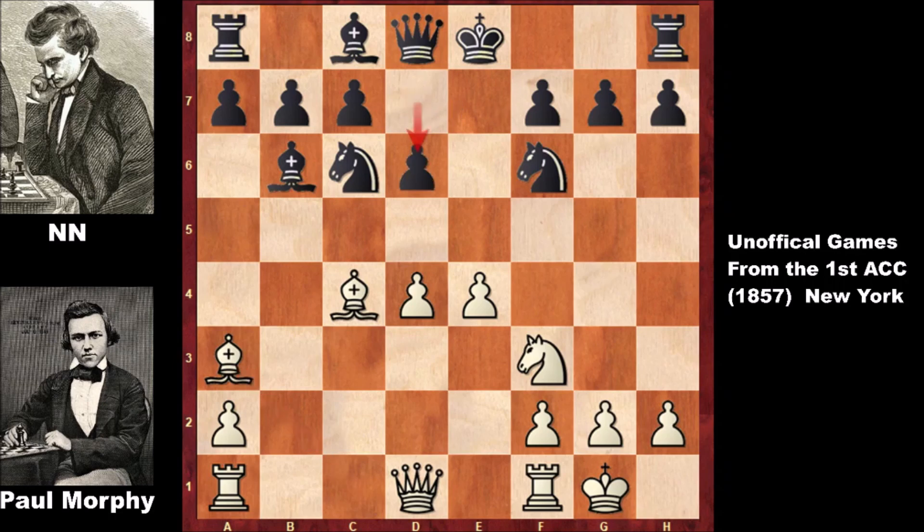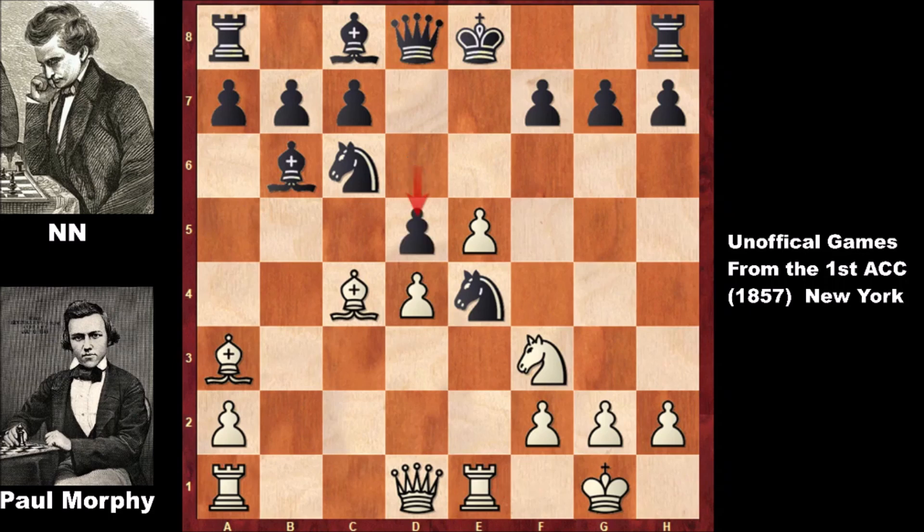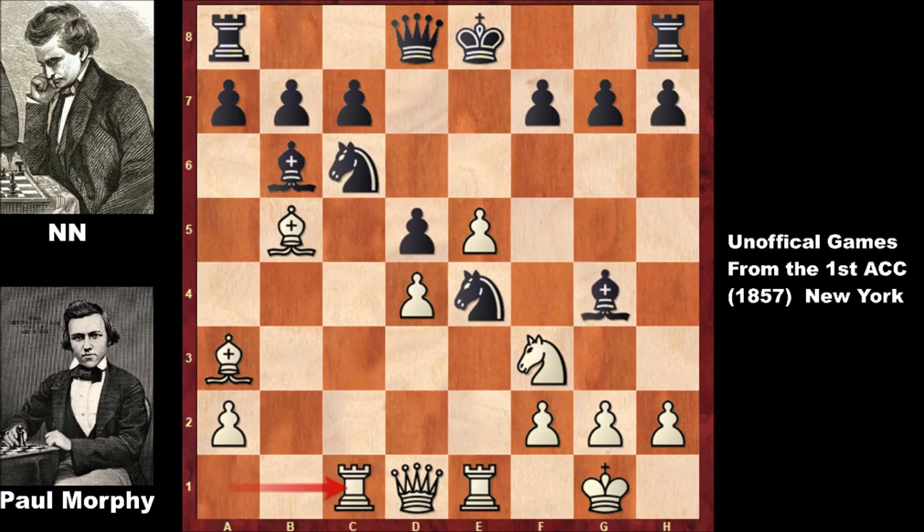Black can't castle, so black pushes a pawn wanting to castle but there is no time. Attacking the knight, knight to e4 — again there is no time. Defending the knight and attacking the bishop, but Morphy pushes the pawn once again, opening the diagonal. Bishop to b5, pinning the knight. Black is also pinning the knight and rook to c1 — the pressure is on the knight — queen to d7 defending.